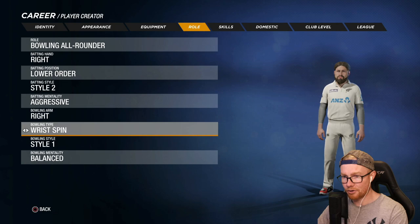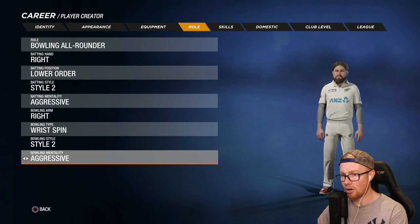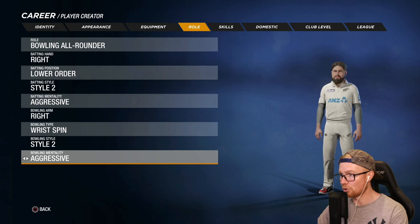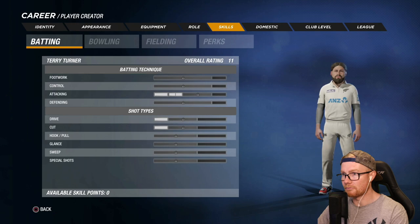He is an aggressive batsman. He is a leg spinner, and there are only two bowling styles. This one's got a lot of limbs flying, and then this one is a bit slower, a bit more rhythmical - I'm going to go with that one. He's an aggressive bloke who wants to fire people with his spin, for sure. We have five available skill points and I think we're going to put them all on the bowling - the flight, the turn, the bounce, the accuracy, and of course the leggy.